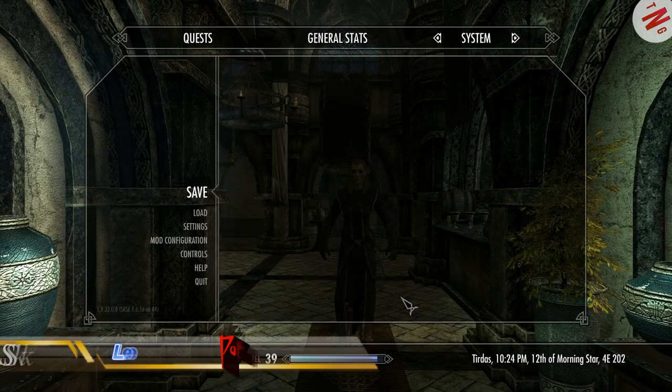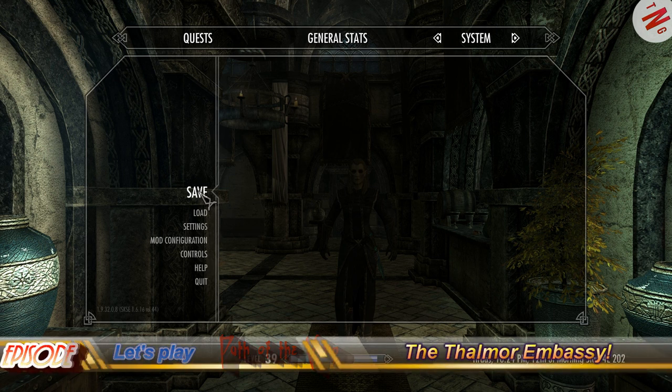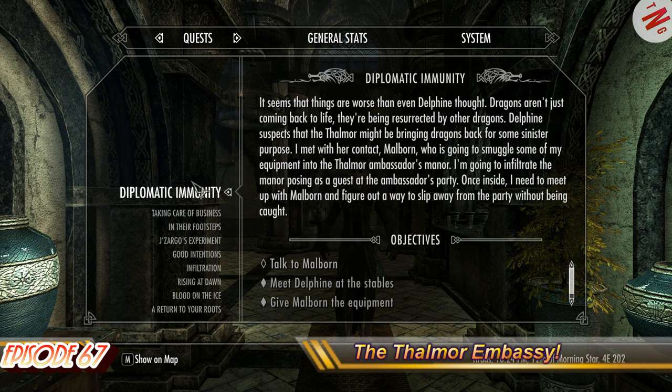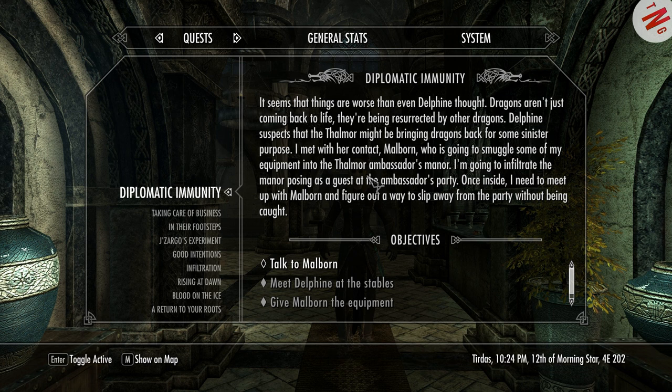Hi all, and welcome back to our Skyrim Let's Play, Path of the Vampire. Last time we left off, we were doing the quest with the Thalmor Embassy. As you can see here - quests, talk to Malborn, Diplomatic Immunity, Thalmor Embassy, and stuff like that.